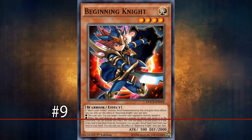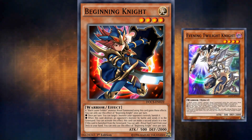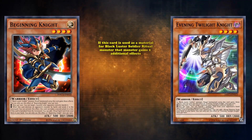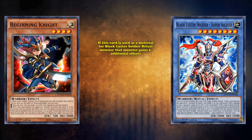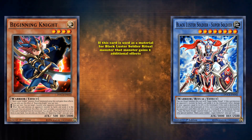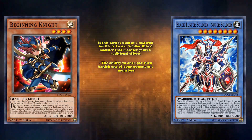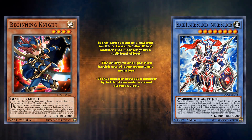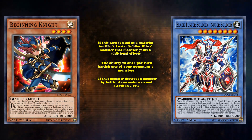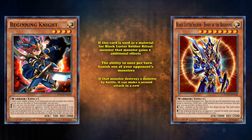In at number 9, we have Beginning Night. Technically, we can also have the Evening Twilight Night on this spot as well, since it kind of does the same thing. What Beginning Night does is, if this card is used as material for a Black Luster Soldier ritual monster, that monster gains two additional effects: the ability to once per turn banish one of your opponent's monsters, and if that monster destroys a monster by battle, you can make a second attack in a row.